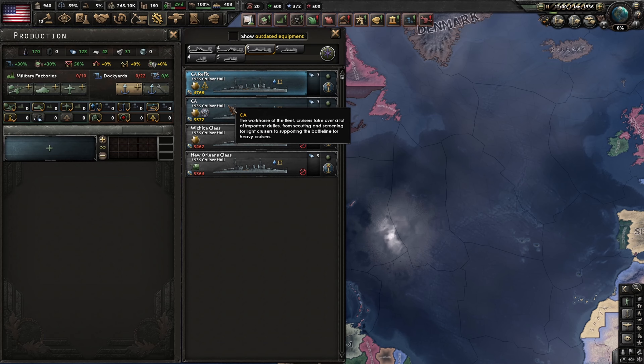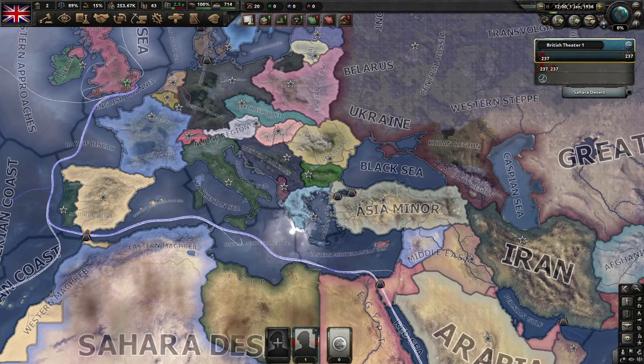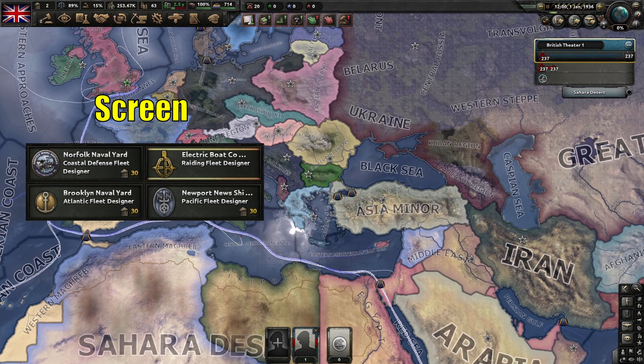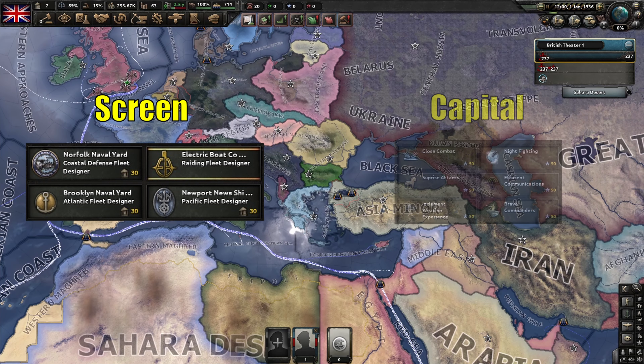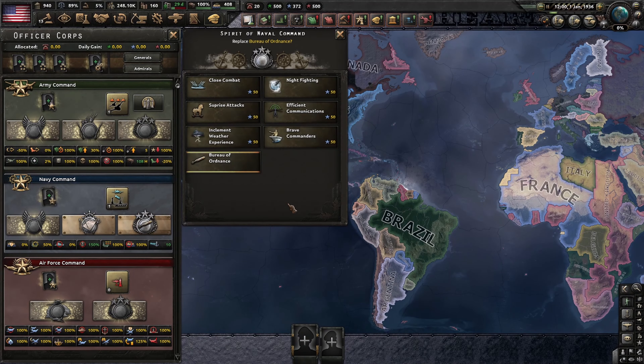When it comes to designers, prioritizing those that add attack stats or reduce visibility is usually the strongest way to go. One quick note here is that for the purposes of designers, heavy cruisers are seen as screens and not capital ships. This is not the case for naval spirits, however, because there they are seen as capital ships. This can be a little confusing, but it's not the end of the world. The spirits of naval command have strong bonuses, but are very situational.